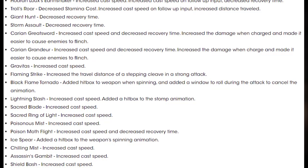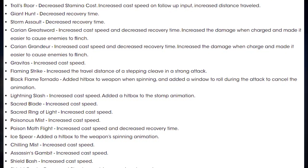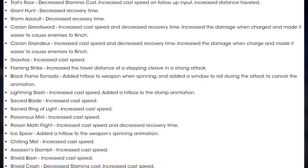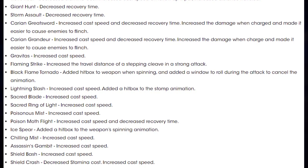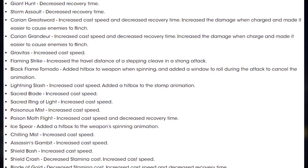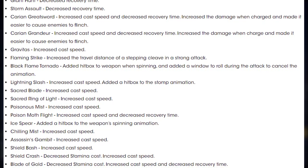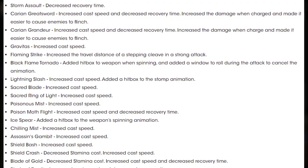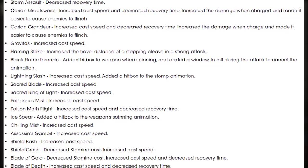Carrying Great Sword: increased cast speed, decreased recovery time, increased damage when charged, and made it easier to cause enemies to flinch. Carrying Grandeur: increased cast speed, decreased recovery time, increased damage when charged, and easier enemy flinch. Gravitas: increased cast speed. Flaming Strike: increased the travel distance of a stepping cleave in a strong attack. Black Flame Tornado: added a hitbox to the weapon when spinning and added a window to roll during the attack to cancel the animation.